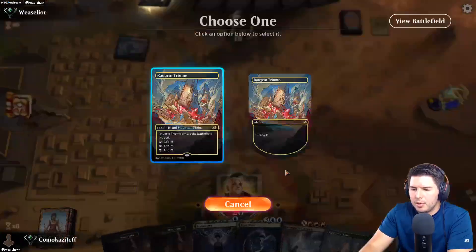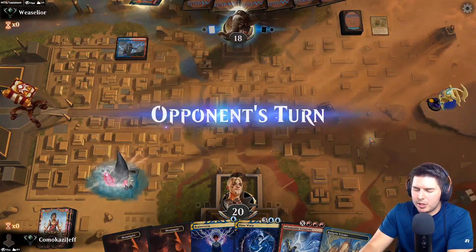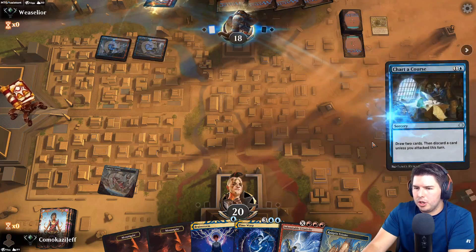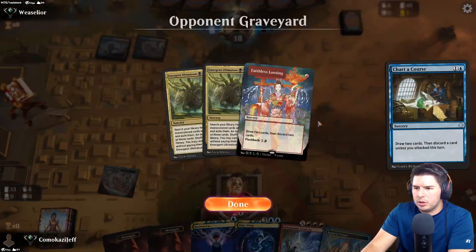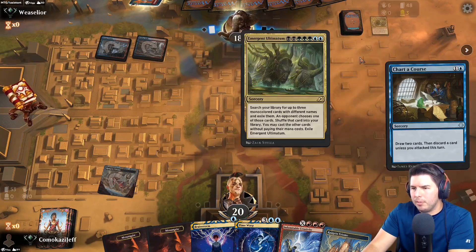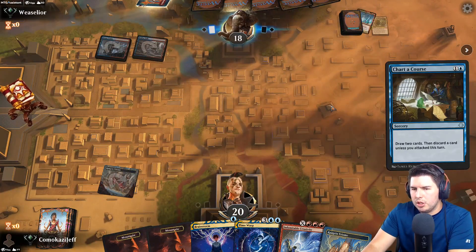If we had a Magma Opus in hand I would definitely keep Faithless Looting. Not an untapped land so we're Brainstorming on the next turn - pass the turn. Chart of course. Emergent Ultimatum - all right, this is Mizzix's Mastery Emergent Ultimatum shenanigans.